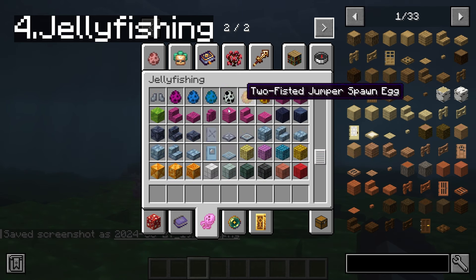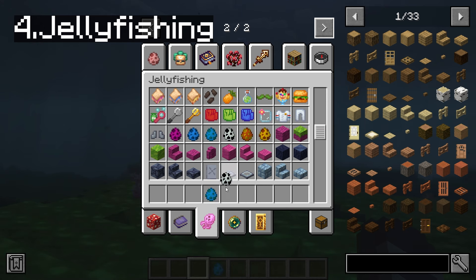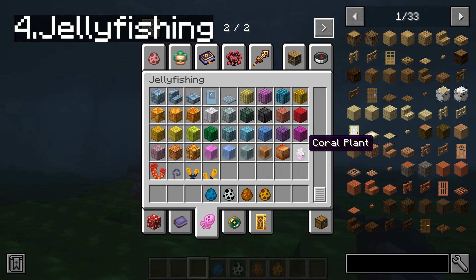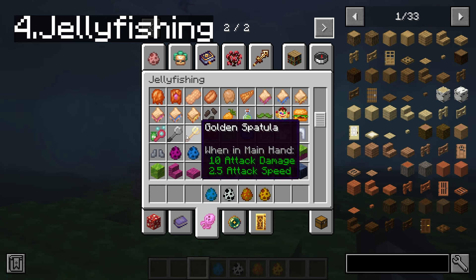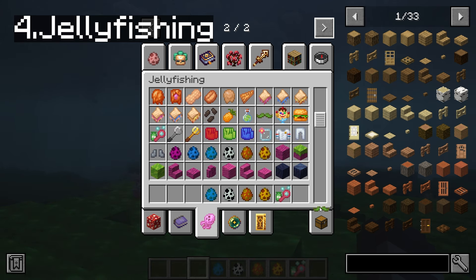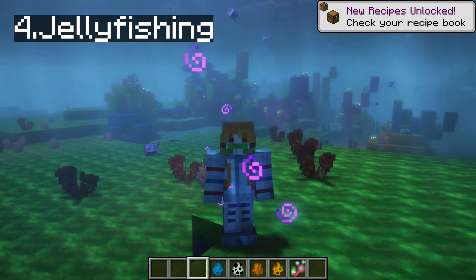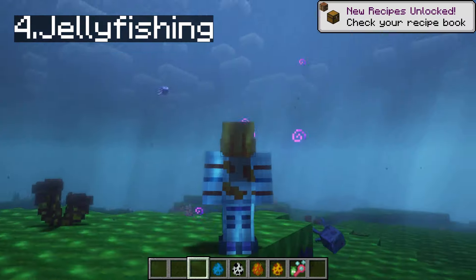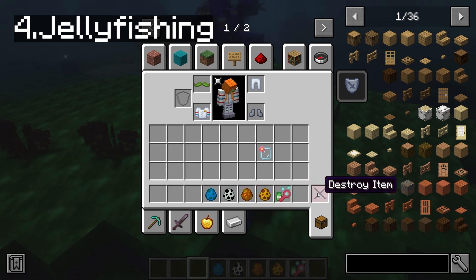What else can we discover? We've got new blocks, we've got blue jellyfish, bubble jellyfish, cow jellyfish, two-fisted jumper spawn, greased jellyfish. I'm so excited to see all of this. We've got the different plants, different jelly blocks that I think act like slime. We've got a spatula, golden spatula, bubble wand. We can - look at this! It's a mustache, green mustache. And I look dope.